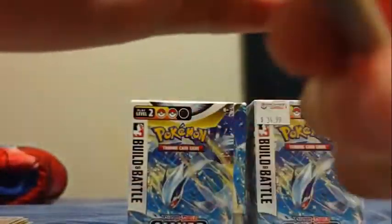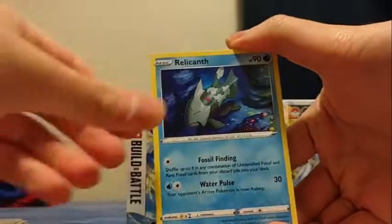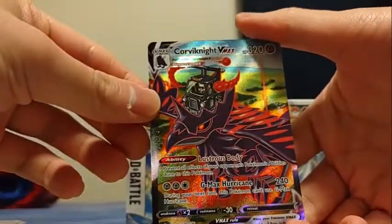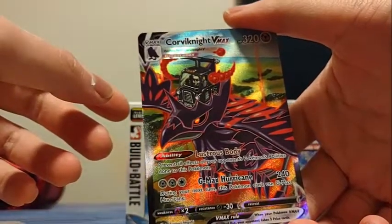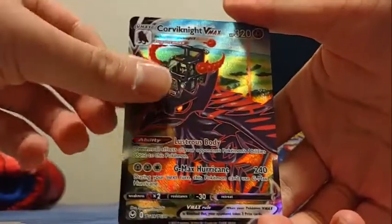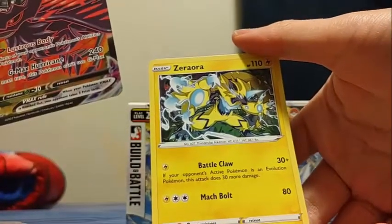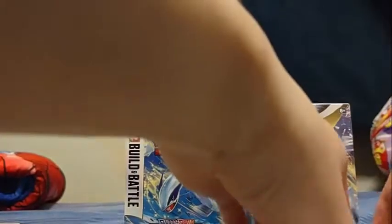Let's go and see what we got here: Fire Energy, Altaria, Lance, Fletchinder, Sandy Gast, Relicant, Hawlucha, Togedemaru, Petaloo — oh my God, we got a Corviknight VMAX character rare! Luster's Body prevents all damage and effects of your opponent's Pokemon abilities. GMAX Hurricane does 240 damage, but during your next turn this Pokemon can't use GMAX Hurricane. Trainer Gallery, and it has the Taxi Man. And a Battle Claw — if your opponent's active Pokemon is an evolution Pokemon, this attack does 30 more damage, so it'll do 120 with weakness. Each pack has a hit!